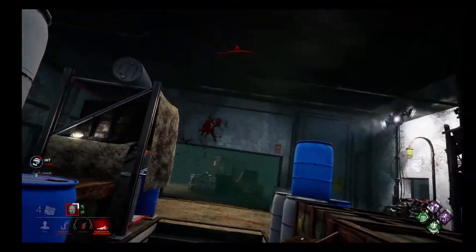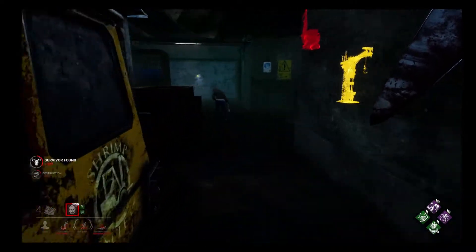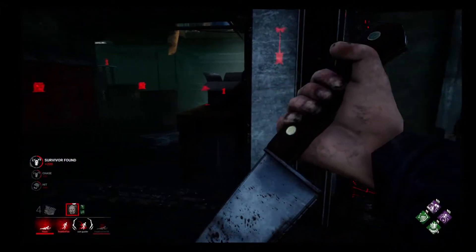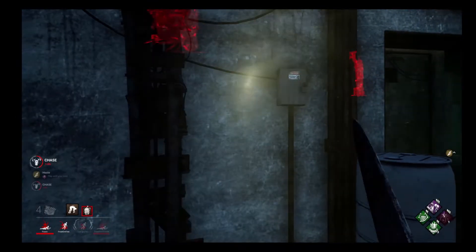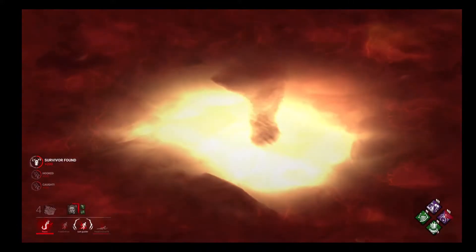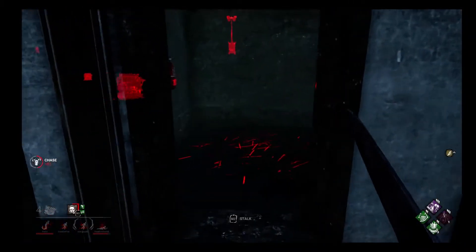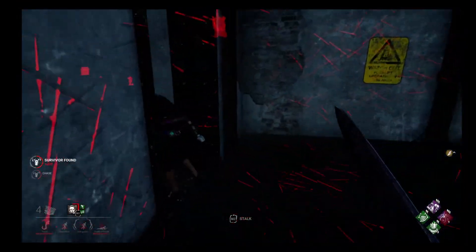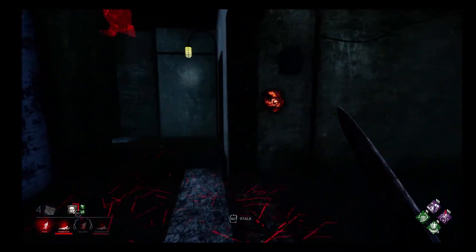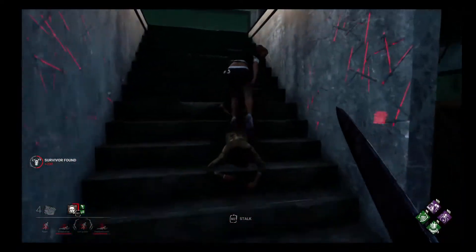Play stupid games, win stupid prizes. We've generated a lot of pressure trying to get that flashlight save — no ma'am, that's not how this works. I missed so you did get me, I'll give you that. We've got to stack Play with Your Food and get the speed boost on, then come back over here because I know they're unhooking. Doing some mighty fine slug work. This is actually going quite well.